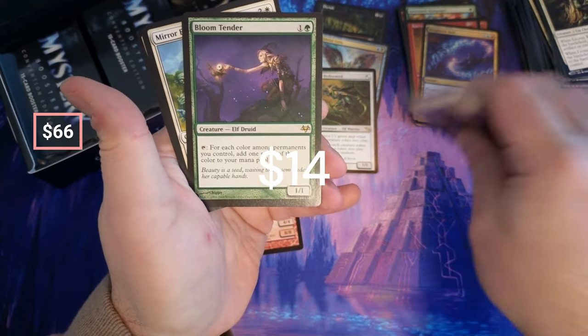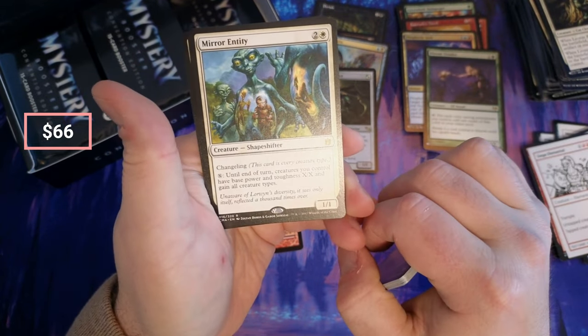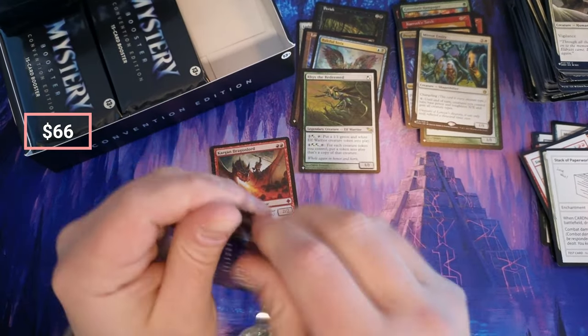Bloom Tender — this feels like a pretty solid card. Mirror Entity — yeah, I've pulled this one out of Mystery Boosters before, couple bucks, couple buck card.